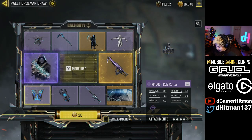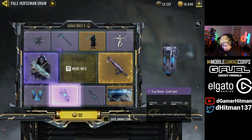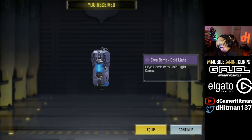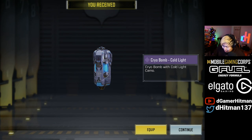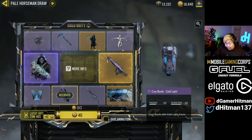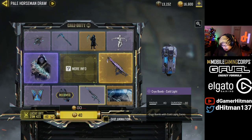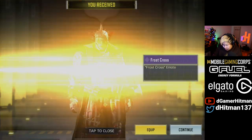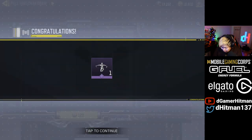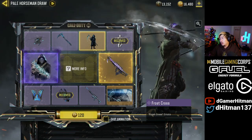Hopefully we will get something good here while I put my thumb sleeve on, because we will probably most likely use this in ranked — just try it out. We do have the — sorry, I said dark but it is a Cryo Bomb Cold Light. Next one's gonna be half off, so that's a good deal. We'll save a little bit there. I should have enough for everything, I'm hoping. We got the Frost Cross — honestly it doesn't really matter there.